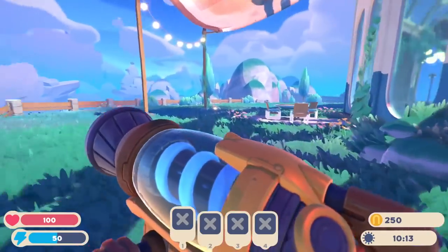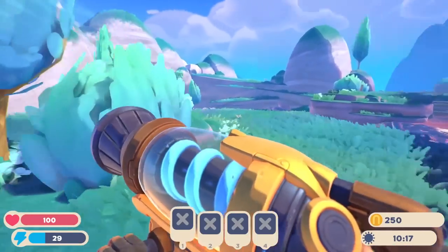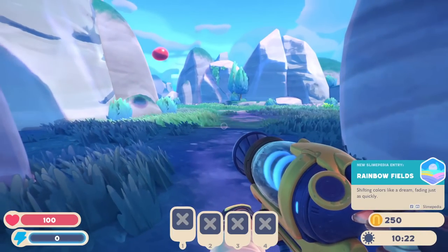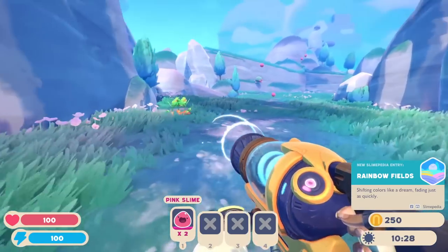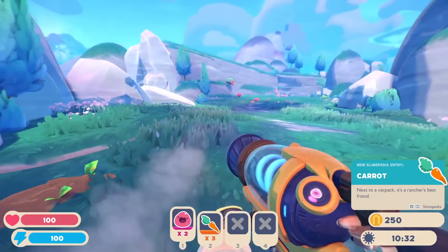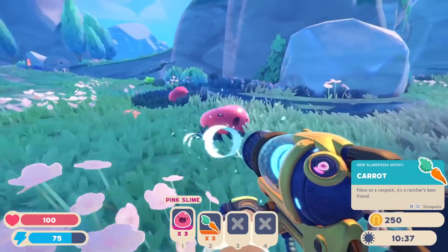I'm not seeing too much more to do around here. I don't see any other slimes to suck up. We could go out this way — rainbow fields, shifting colors like a dream, fading just as quickly. So we have more slimes to get out here, the pink slimes of course, and we get some food which I'm sure we could use for something. There's so many slimes to get, so let's just grab as many as we can. They're so adorable, I love it!